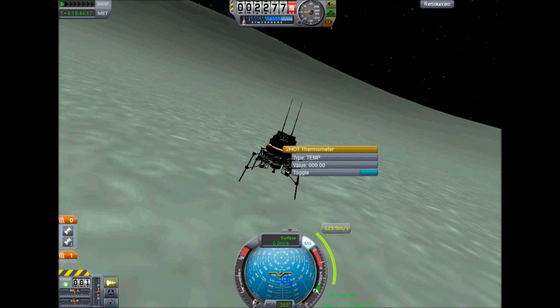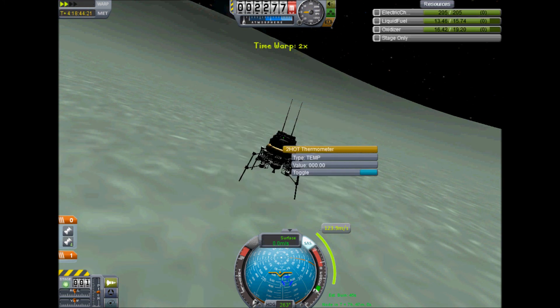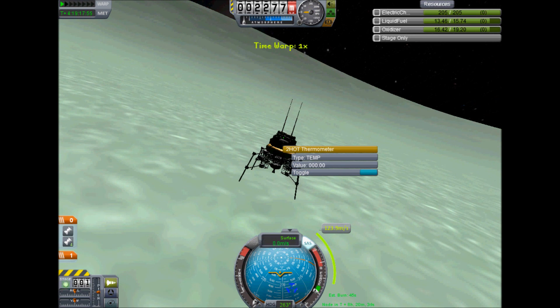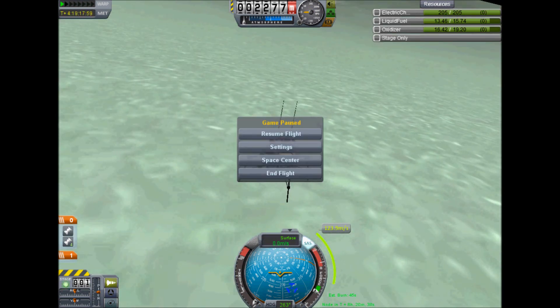The best thing is, it eventually — very slowly — but eventually reaches temperatures at which water can be liquid. Which is super useful for life. It actually goes up to zero degrees, and I'm still quite high up a mountain, so it'll probably be slightly warmer further down. That means not even the extreme psychrophiles, but the regular ones — well, it's still pretty extreme — but that opens up the possibility for more life. So, could there be life on Minmus? Definitely. Look at that — zero degrees.